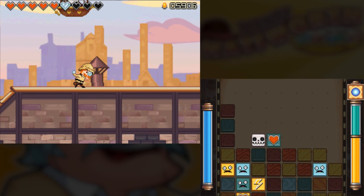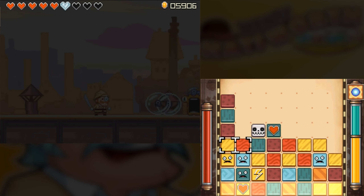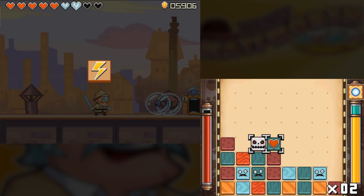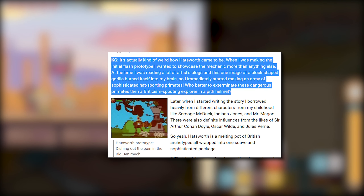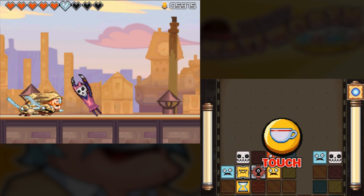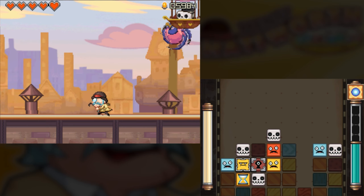Kyle Gray was contacted because he'd already worked on World of Goo at that point. He had a prototype involving monkeys for this game that was actually pretty similar to what was presented here. The British stereotypes weren't part of the original proof of concept, but the mech was.